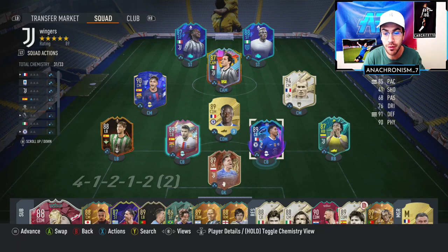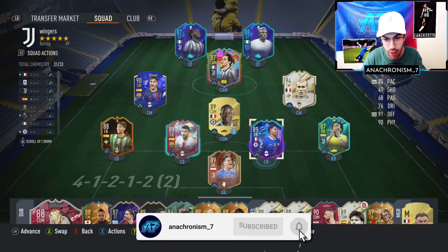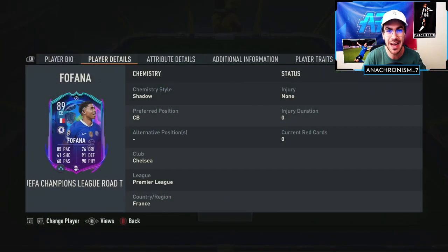Welcome back to the channel for another player review. We did get some Road to the Final cards upgraded early, one of them being this Fofana card, which does look very good. We are going to be using him in the center back position — obviously that's the one position he can play. We've slapped a Shadow Kim style on this card, which I would recommend. That's going to bring him up to 93 pace and 97 defending, along with the other stats you see.